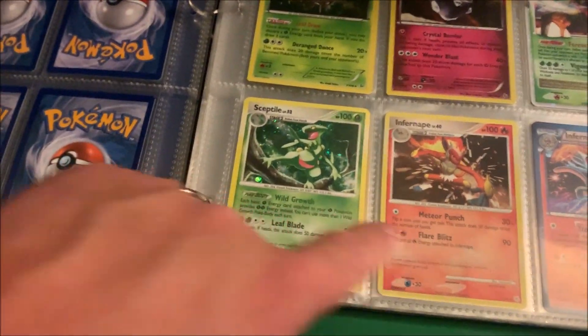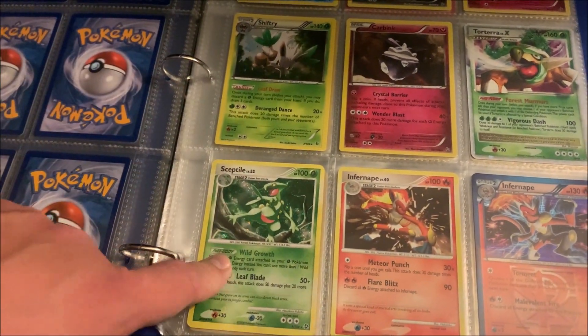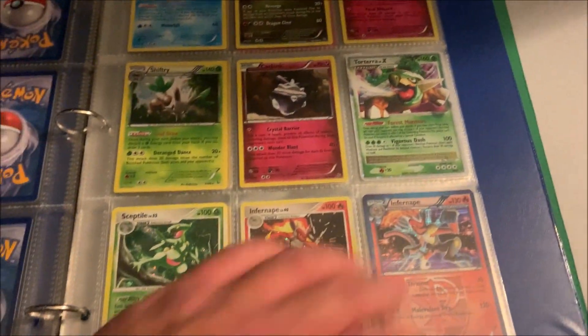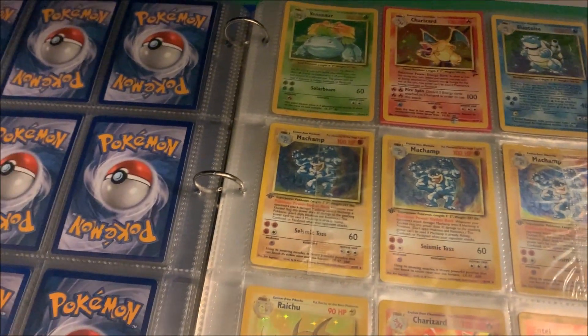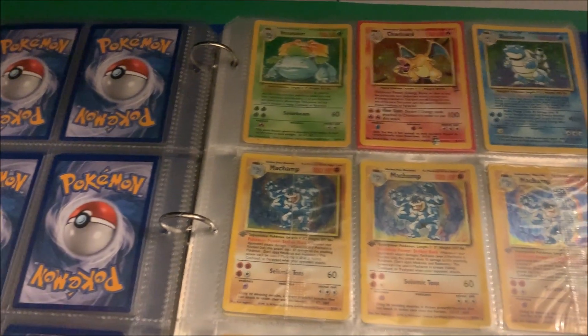Just some holos here — got these for a couple bucks at a local game store. It's actually more of a board game store, but I got those there. Got a Level X — I think it's my only Level X. I missed out on a Empoleon Level X for like four dollars; I should have grabbed it.